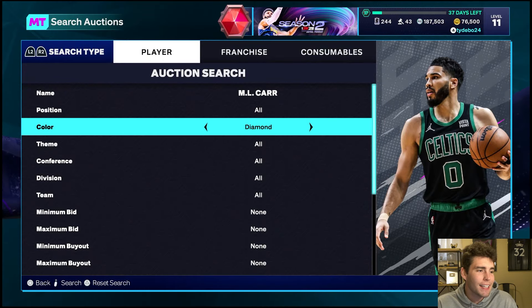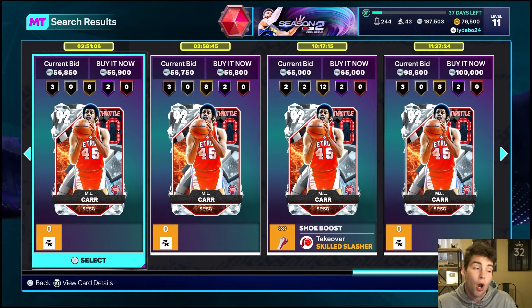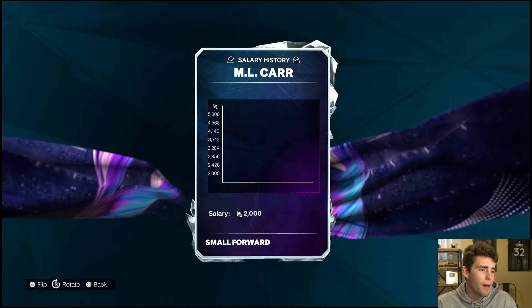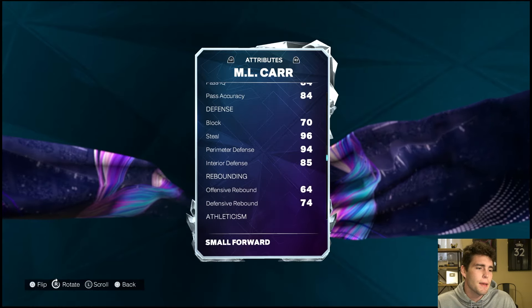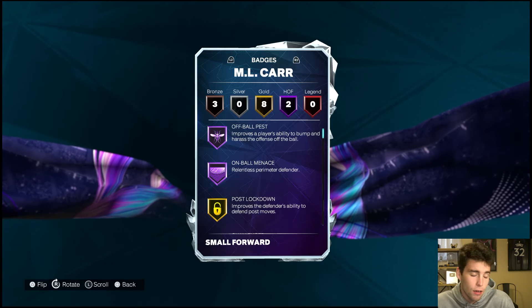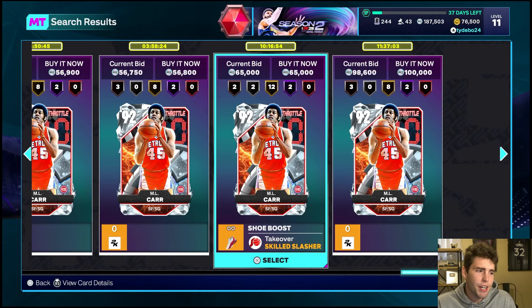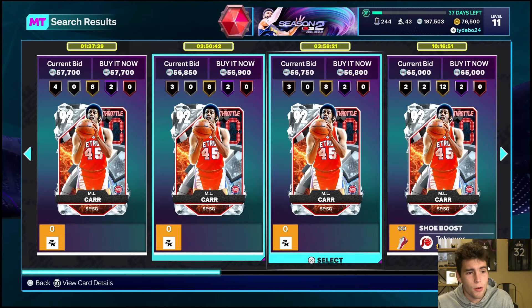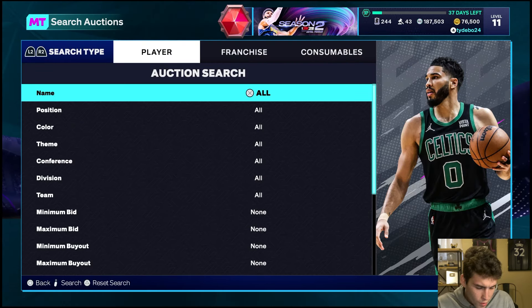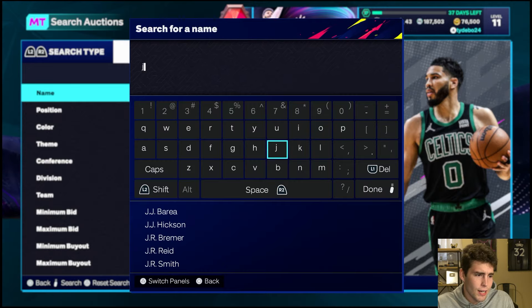At 50,000 coins, we're plugging in the diamond ML Card. You might be able to find ML Card fully badged for just slightly more, but you can get this card for 50,000 coins and he is an absolute beast. What I love about ML Card is he comes with Hall of Fame on-ball menace — going to be a perfect small-forward option. He is the definition of a lockdown defender in MyTeam. Try to find an ML Card that is all the way badged up. I do like ML Card for 50,000 coins — I do not hate that value at all.